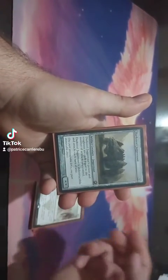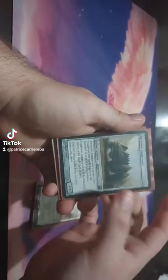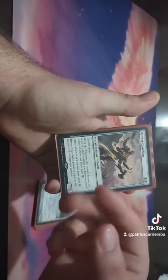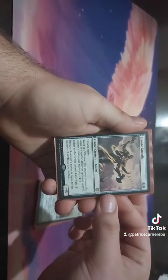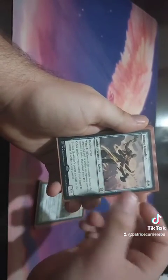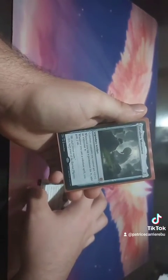We have Darksteel Juggernaut - you've seen Brion Stoutarm earlier, this is usually the card we want to fling. It's also an indestructible attacker every turn. Bronze Guardian is such a great card - gives all of our artifacts ward too, and his power equals the number of artifacts you control with Double Strike. Give this Trample and that's a hard hit.